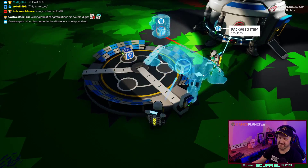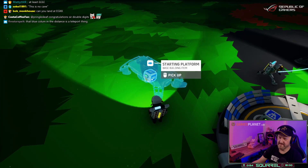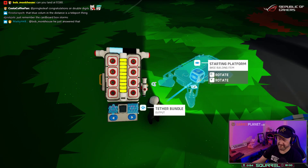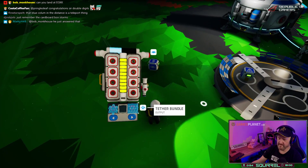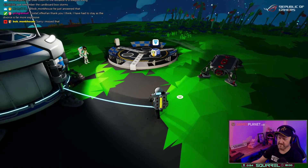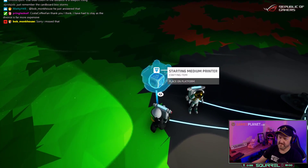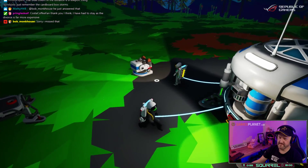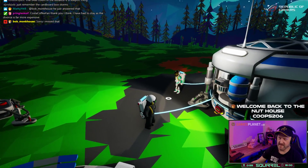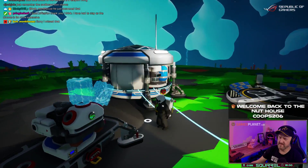Blimey, free stuff! Our base now has oxygen. And a platform. The blue column in the distance is a teleport thing — the blue column in the distance. You mean that one? Interesting.